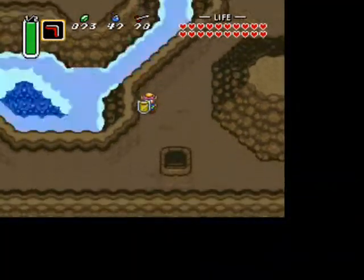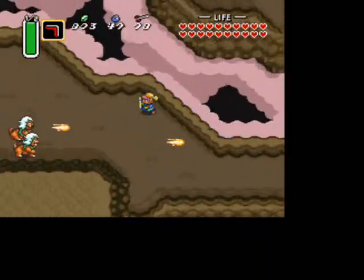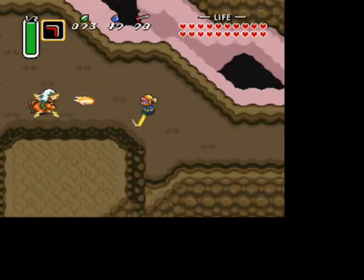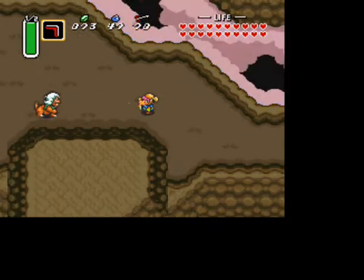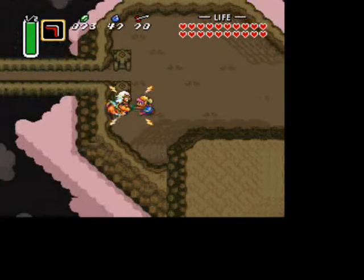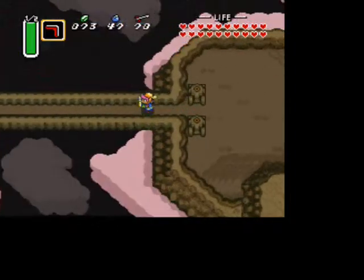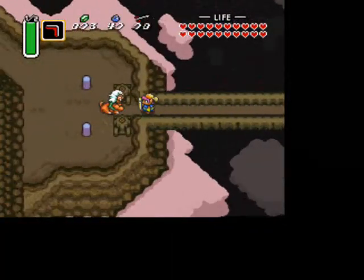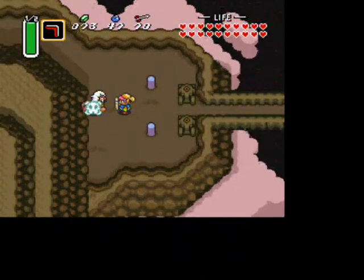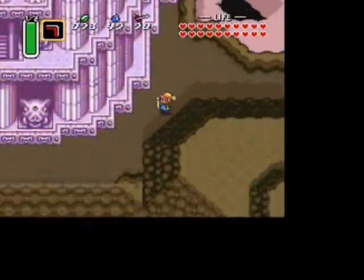From Turtle Rock, since we have everything else and all the heart pieces, we can just head left. You'll see enemies here called Lynels. You can actually use your mirror shield — it will deflect their attacks — so if you had stumbled across these before, you would have seen your shield wouldn't take the damage. Also, your sword beam will not hurt them either. Note that there'll be three of them here along this little bridge.